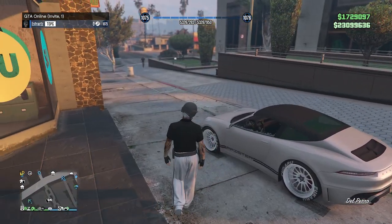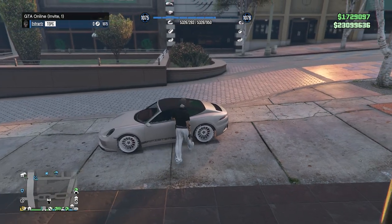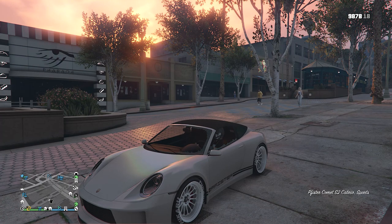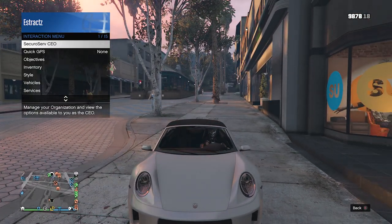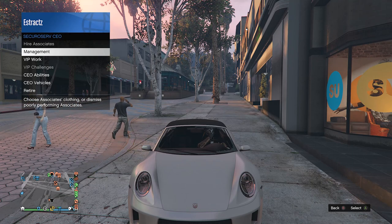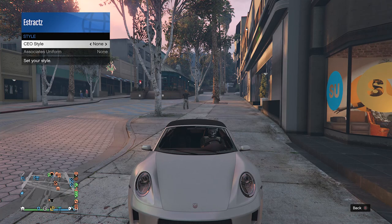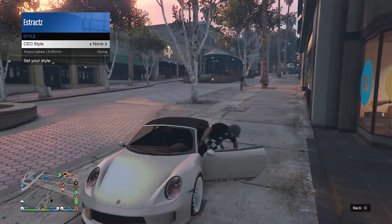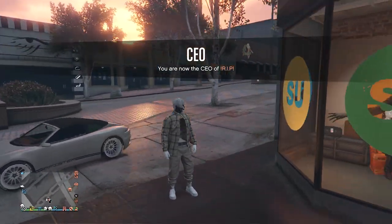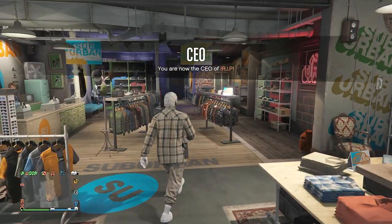Back in a public or invite-only session, find any vehicle — your personal vehicle or a random car on the street. Get inside, pull up your interaction menu, and register as a SecuroServ CEO or motorcycle club. Pull up the interaction menu again, go to SecuroServ CEO or motorcycle club, go to management, go to style, and on your CEO or MC style score one time to the left then one time to the right back to none. Hop out of the car and you'll see the belt merges onto your outfit and your invisible torso does not disappear.